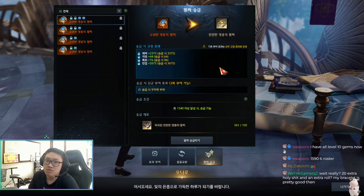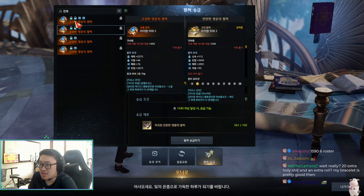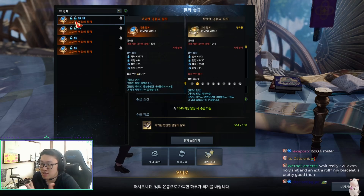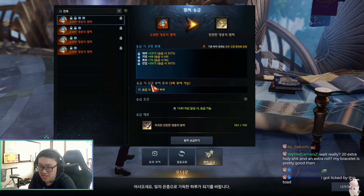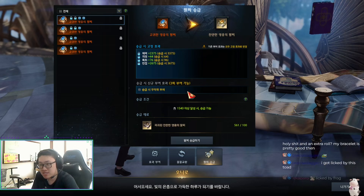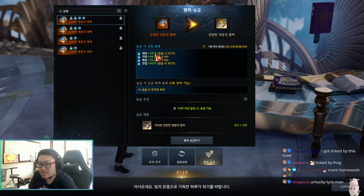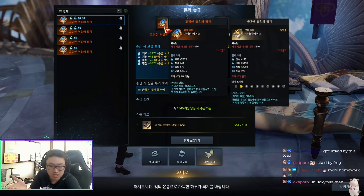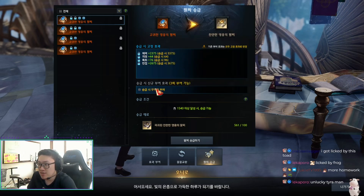It's pretty straightforward, though it is RNG. If you have extra rolls — say this one has three extra rolls — by the time you change it to ancient, it locks in all of those effects and gives you one extra effect that you can roll. Whatever bracelet you have on relic, if it's good, it'll be good on ancient. All remaining rolls are gone — it just locks in.